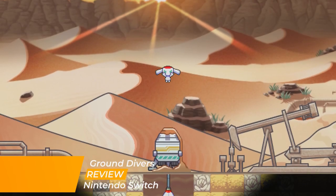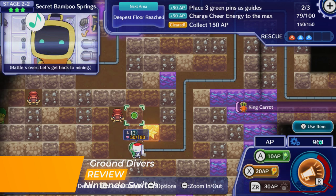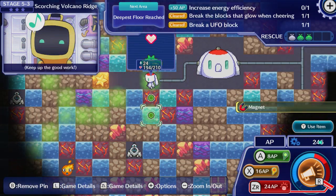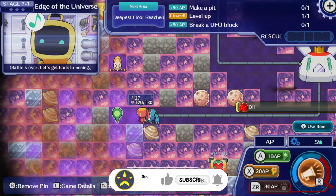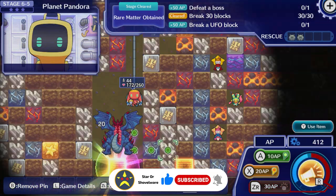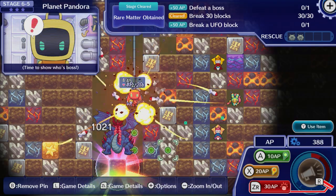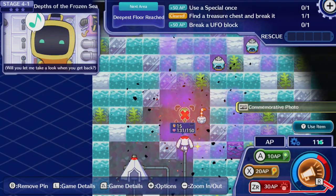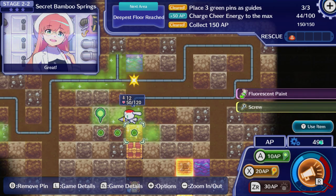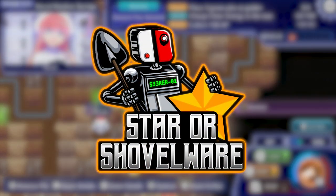Welcome back to Star or Chivalry. My name's Luke and in today's review we're going to be taking a look at Ground Divers on the Nintendo Switch — an excavation action puzzle game in which you control a futuristic mining drone and have to excavate precious materials from increasingly complex environments. The game shows some similarities with the classic Dig Dug games, but its mechanics are uniquely different. So let's delve into this review and see if we've got a hidden gem on our hands.